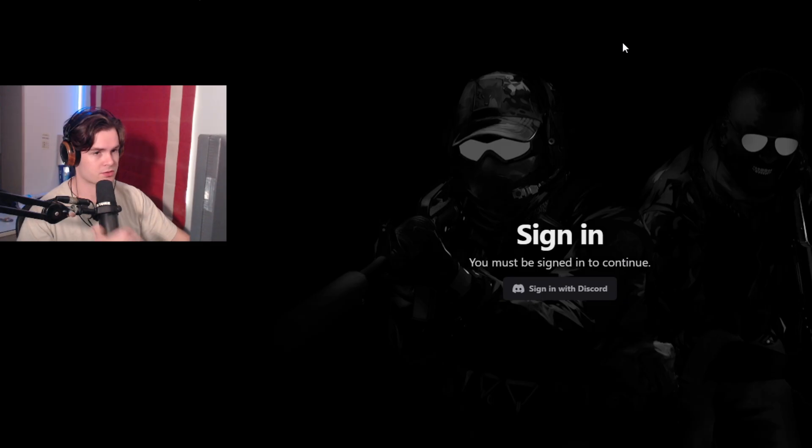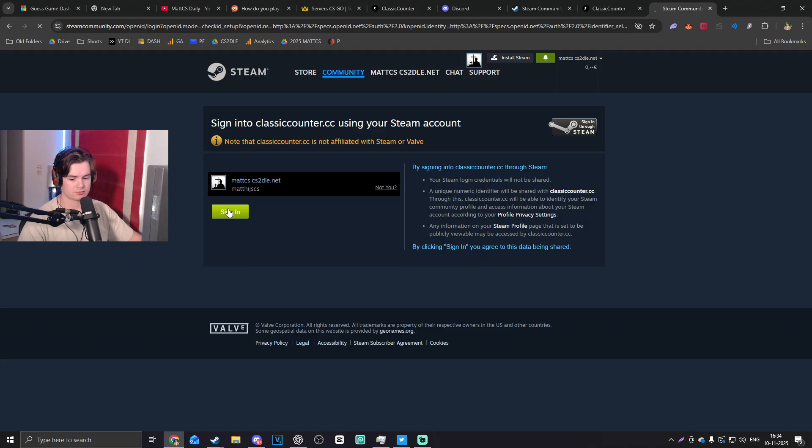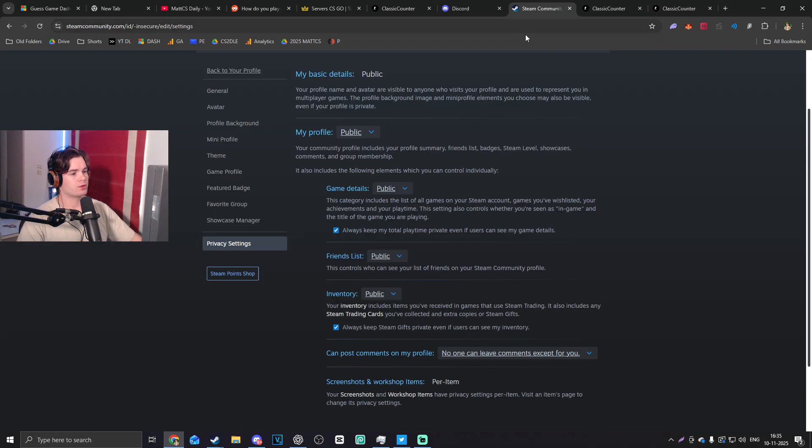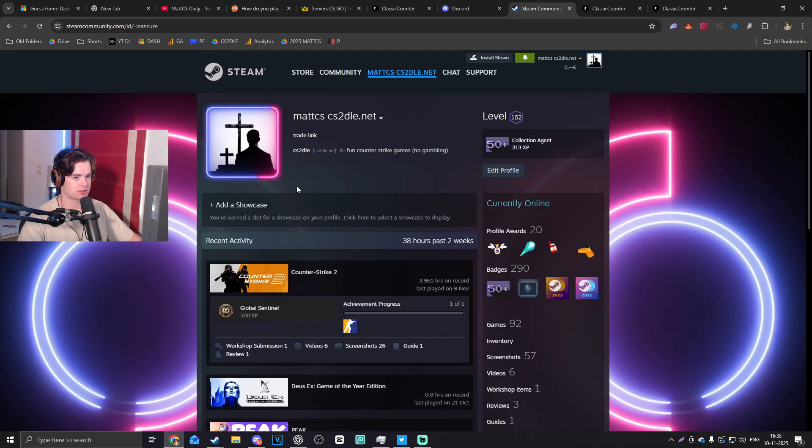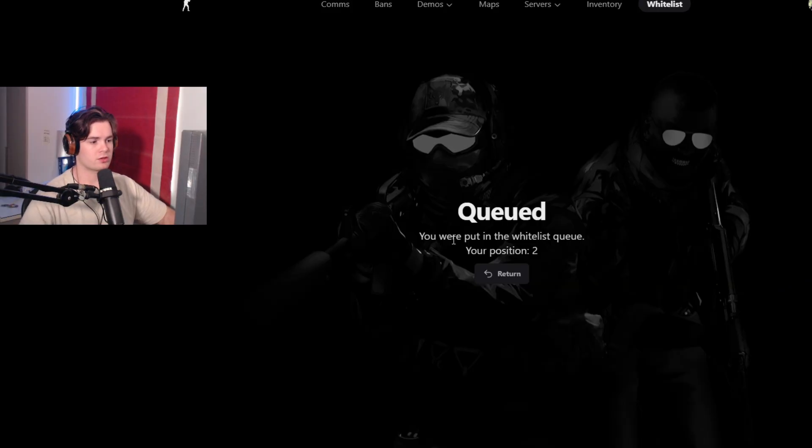I'll just sign in with Discord here and add my Steam account, so I should be instantly whitelisted. With a beautiful account like mine, how could you not get insta-whitelisted? Okay, so I'm in the queue — my position is two. I just have no idea how long it takes. The website should add a little estimated timer for the UX, but it is what it is.